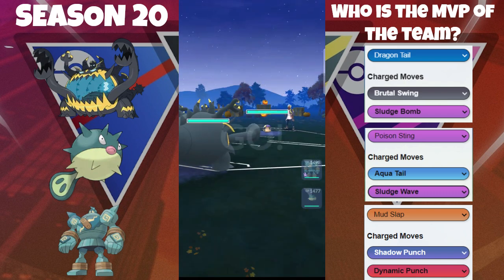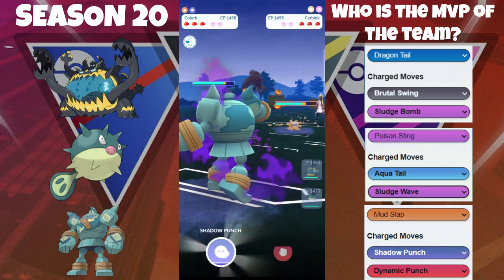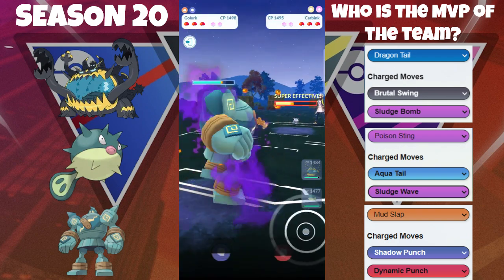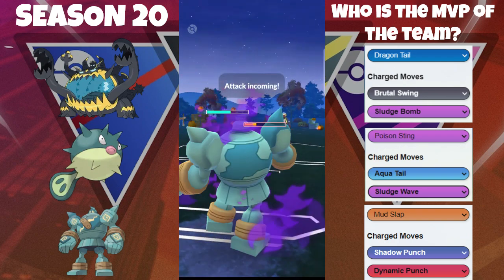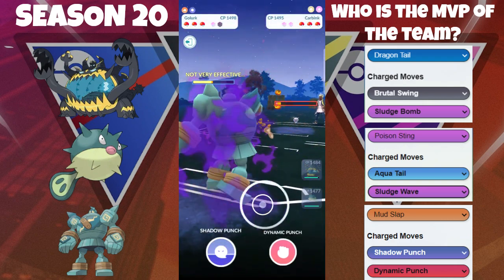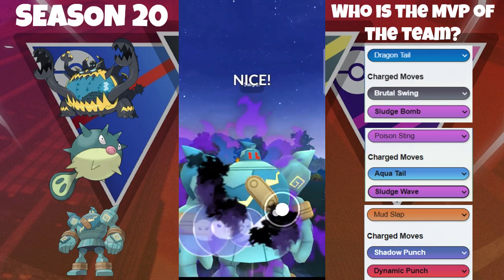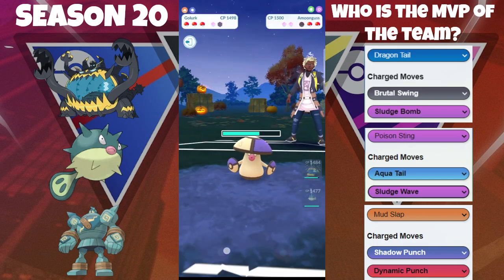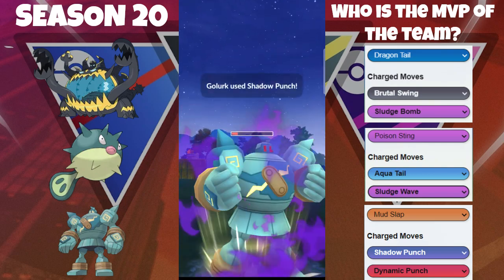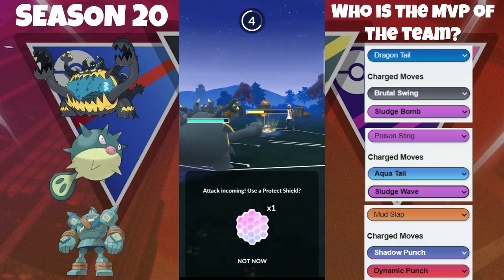Guzzlord versus the Moongus — they switch onto the Carbink and we have the Guzzlord for this situation. This is a fantastic spot for us because we're doing a ton of fast-move pressure. They throw a move and we have to respect it — there's the Moonblast, probably wouldn't have survived. Now we have to deal with this Moongus. We do have a lot of energy on the Guzzlord, fire off the Shadow Punch — they tank it quite well — fire off another one, we finally get a shield. We come back in with the Guzzlord and just tank all this.